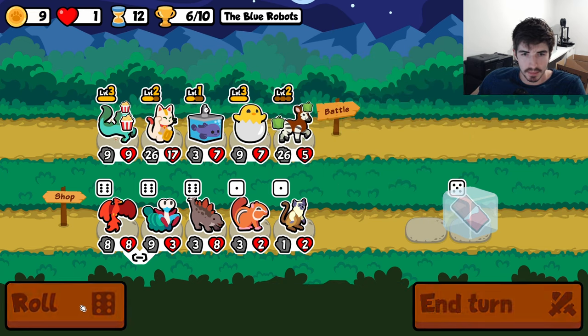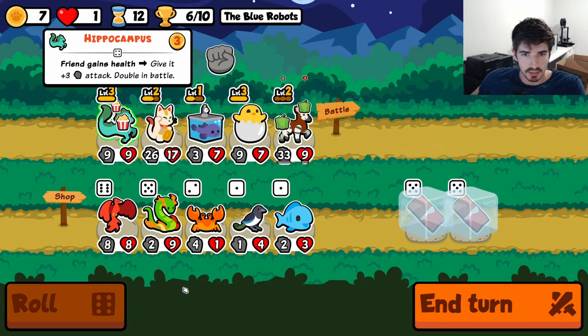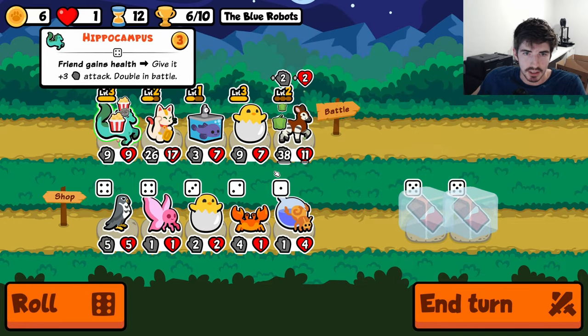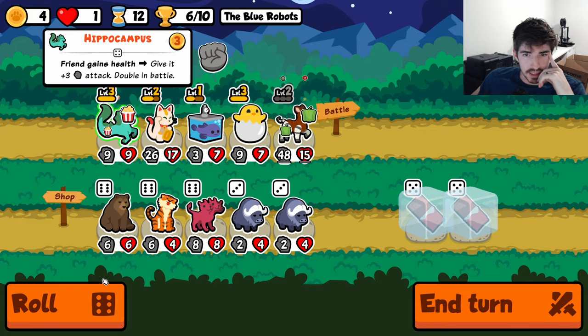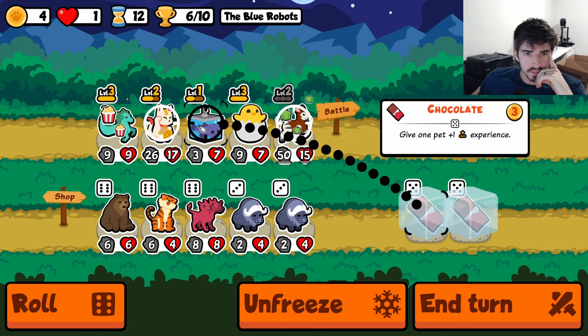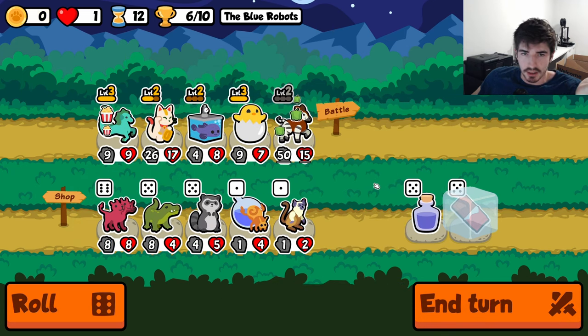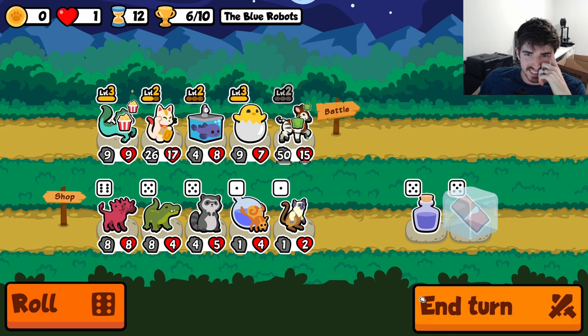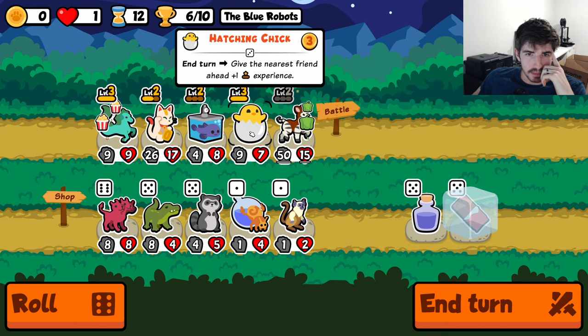I like the lucky cat blobfish in theory. In practice, it seems a little underwhelming. That was just unfortunate. He's kind of just there to absorb hits, I guess. I'm not entirely sure. Let's make sure we roll five times here. One, two, three. I mean, I'm not even looking for anything except maybe we'll just do the blob for the stats. Who is the hatching chick buffing at this point?